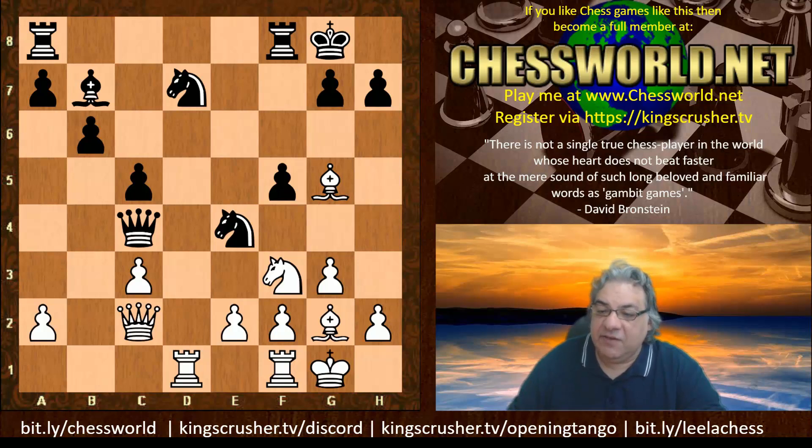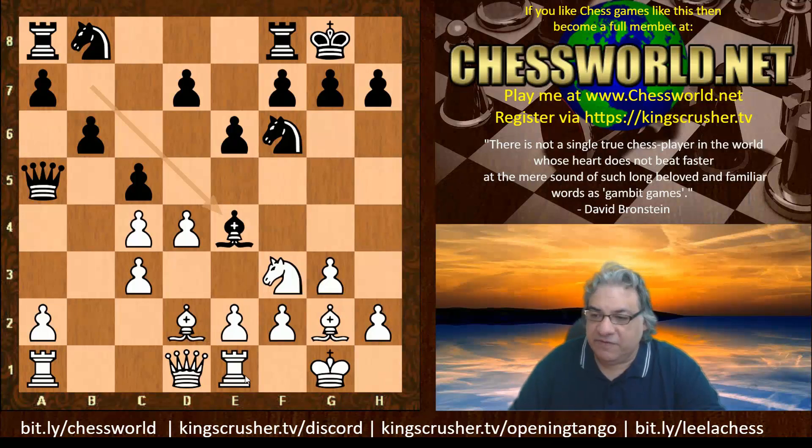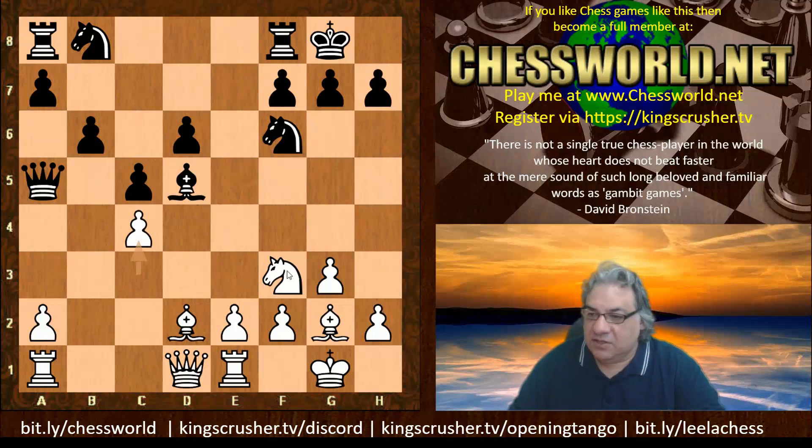Here we see Re1, and now Be4. Re1 is a bit of a mysterious rook move. Why Be4? If Be4 wasn't played and instead d6, it seems as though d5 is quite effectual, because this Bishop can sometimes do damage — for example, threatening c4, hitting the Queen, hitting d5 — so taking on c4 justifies the Bishop, actually just winning material.